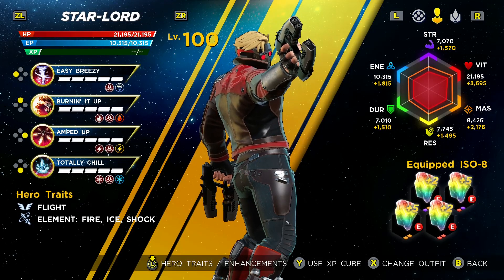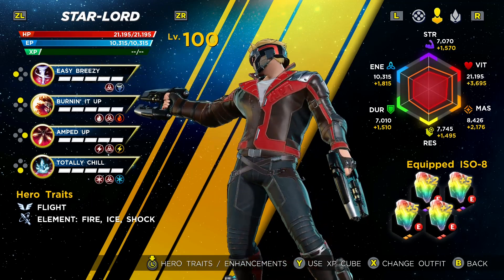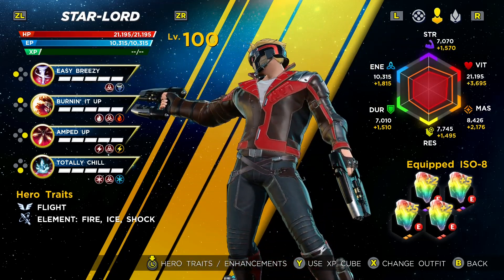Hey guys and welcome to a quick guide on how to use Star-Lord in Marvel Ultimate Alliance 3. Star-Lord is a hero who can synergize with himself, has the ability to fly with his rocket boots, and can buff his team with the fire, shock, and ice elements.